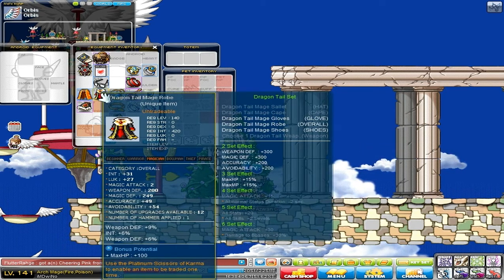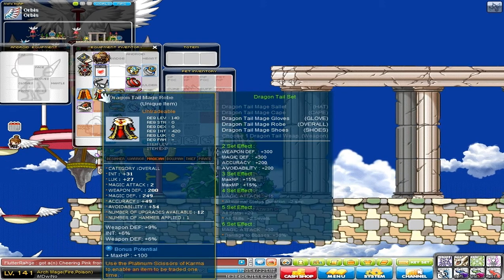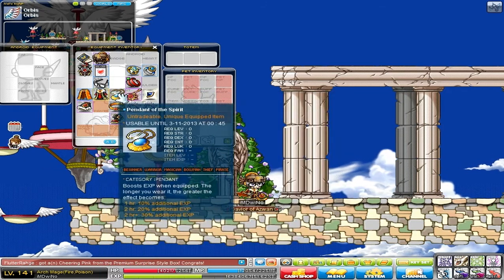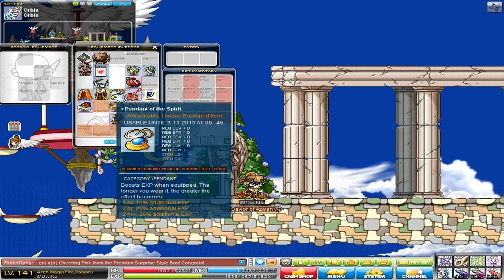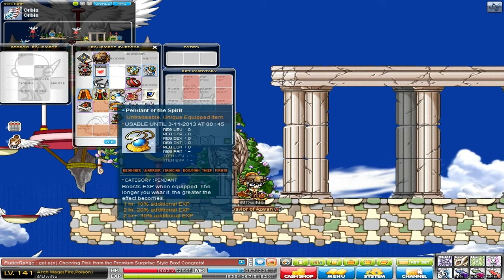It is unique — I might make it legendary if I have enough cubes, but unique seems enough for me. I'm going to cube it to get like 15% intelligence or something like that. The pendant is just for the easy bonus; I haven't been leveling much but I keep it anyway. I'm going to get Hornetail soon and hopefully potential that as well.